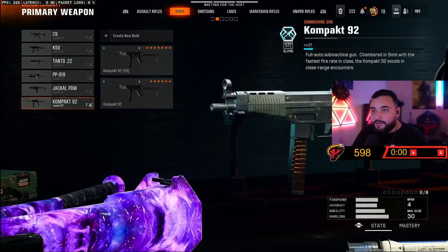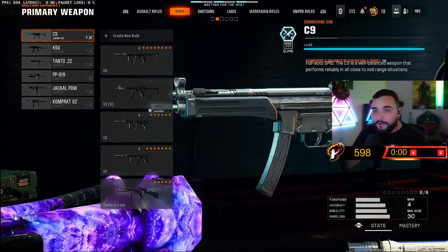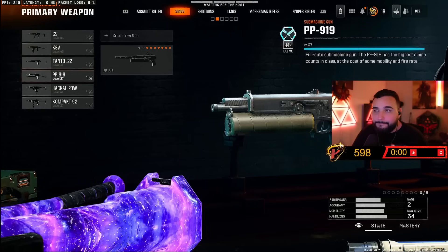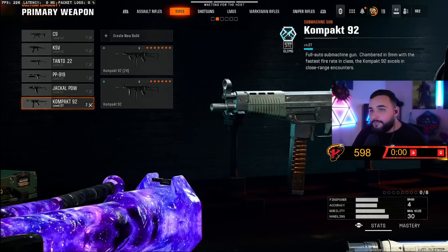For the SMGs, I actually made a video on this, but play close-range maps, try to get in people's faces, stack Gunfighter, stack the same perks, and just spray and pray for the head. I think all of these guns were doable in core — they're just really good compared to some of the other weapons you'll use.